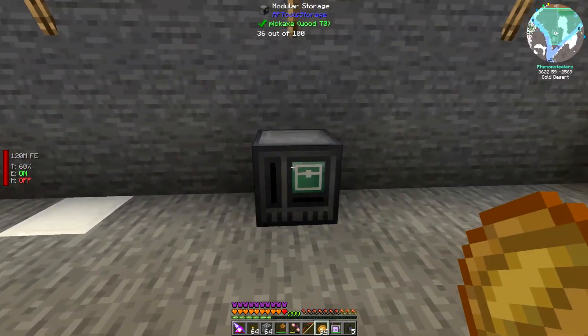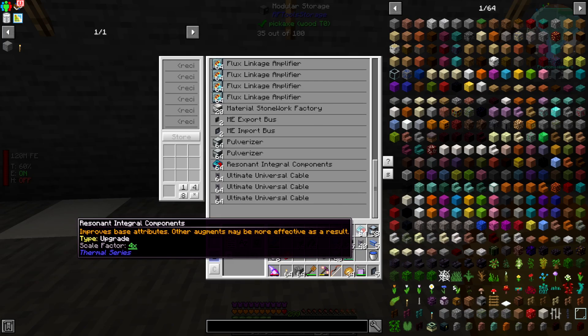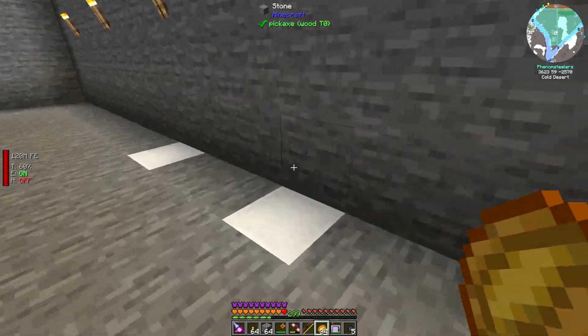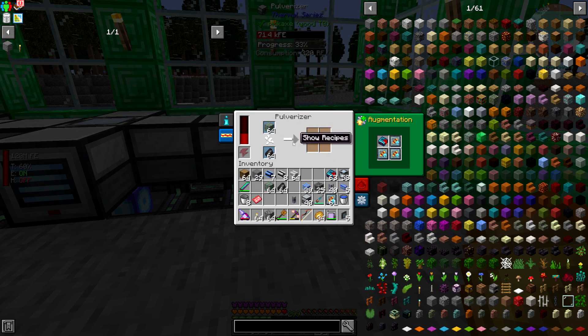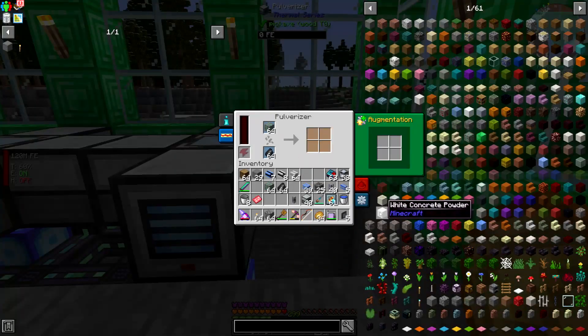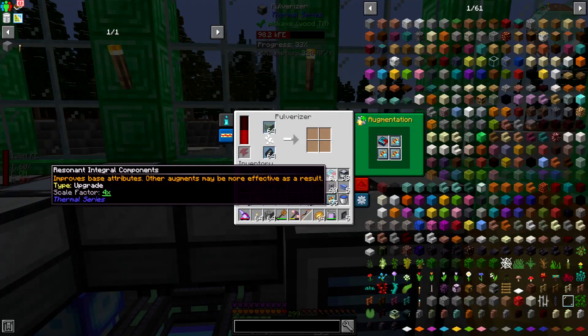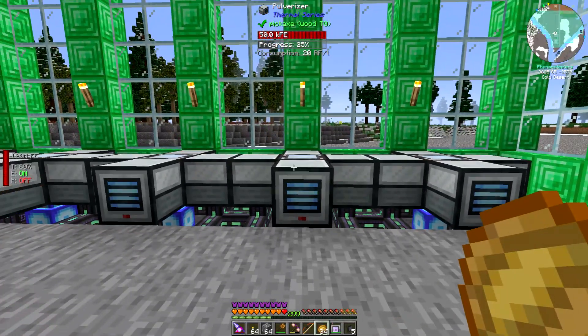One more thing before wrapping up — I want to upgrade the pulverizers. I'll add resonant integral components as well as flux language amplifiers, which basically just speed up the machines. Looking at how slow they are before the upgrade and then adding these — it makes them quite a bit faster. It also pulls a lot more power, but that's not a problem. It's just 320 RF per tick per machine, which is easily doable since I'm generating about 220,000 RF per tick. I'll upgrade the rest off-camera and be right back.